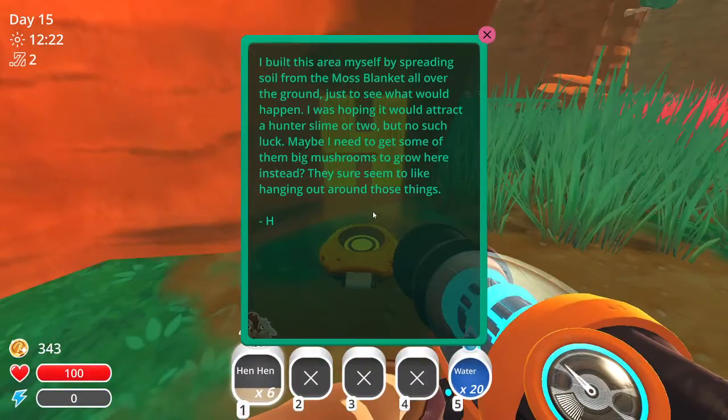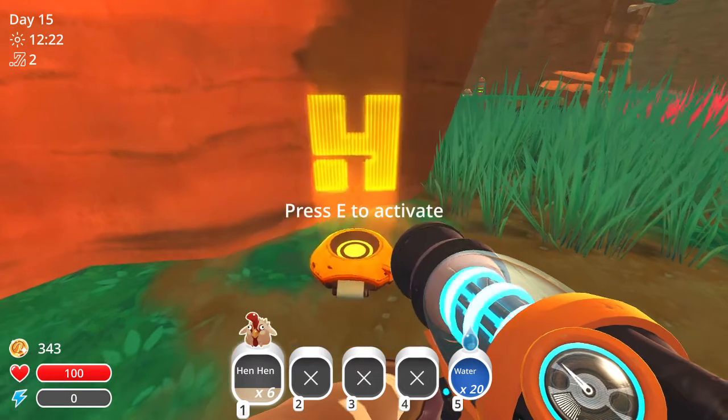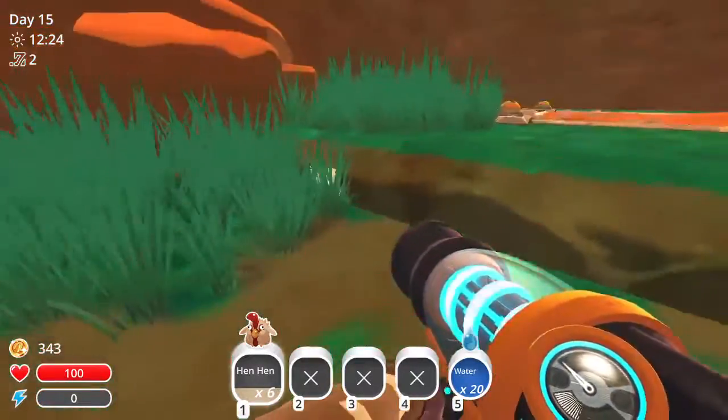I've done this area myself by spreading soil from the moss blanket all over the ground just to see what would happen. I was hoping we would attract a hunter slime or two but no such luck. Maybe I need to get some of those big mushrooms to grow here instead — they sure look like hanging around those things.